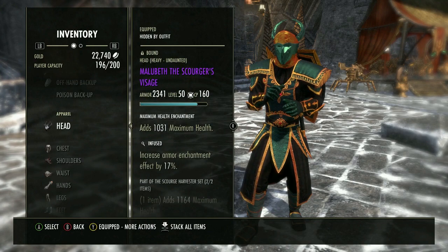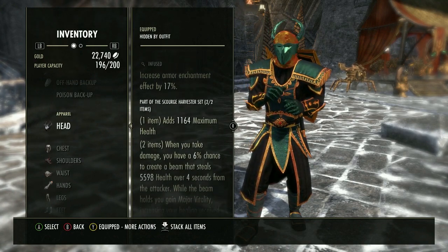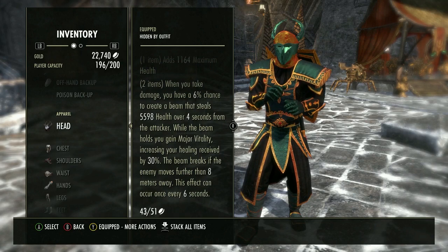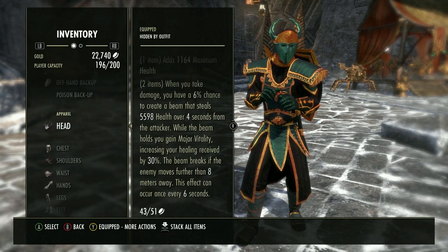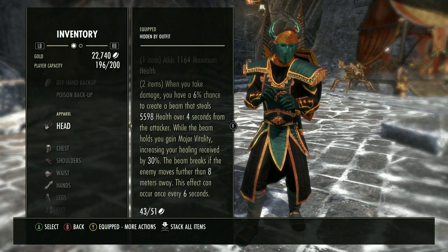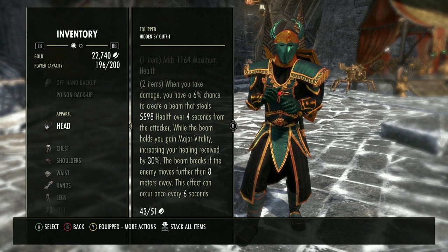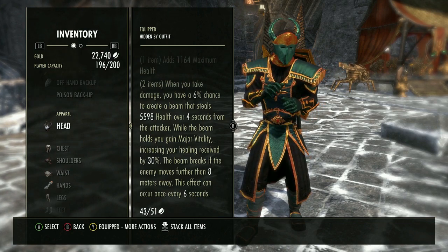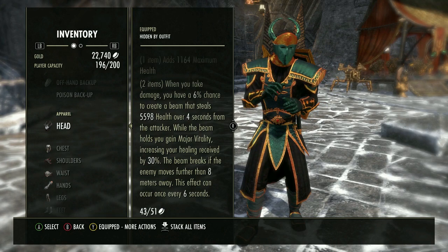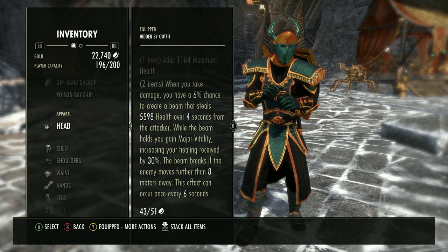We are using the Maluberth set. The main reason is for the extra health and Major Vitality, which increases your healing received by 30%. So when you use Green's Dragon Blood or Vigor and this procs, you'll be getting Major Mending, Minor Vitality, and Major Vitality all at once — really significant healing throughput.